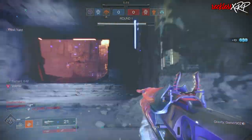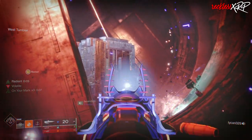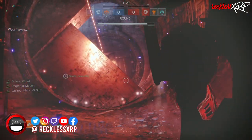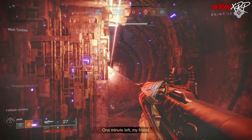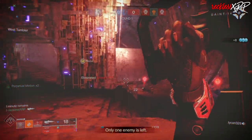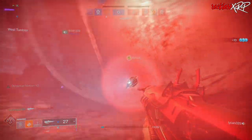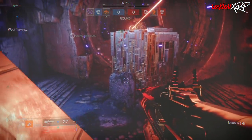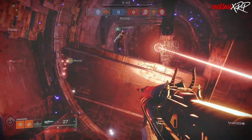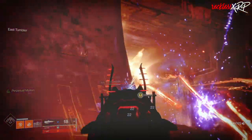In this build you always want to be Radiant. Start off with Acrobat's Dodge — this will give you three stacks of On Your Mark — or you can start the rotation with a powered melee which activates Torches. After you throw your grenade, use your powered melee and get grenade energy back from Young Ahamkara Spine. One grenade and one powered melee should give you full grenade energy. If you get a kill with your knife or the explosion from your knife, you will get your powered melee fully back thanks to Knock 'Em Down.